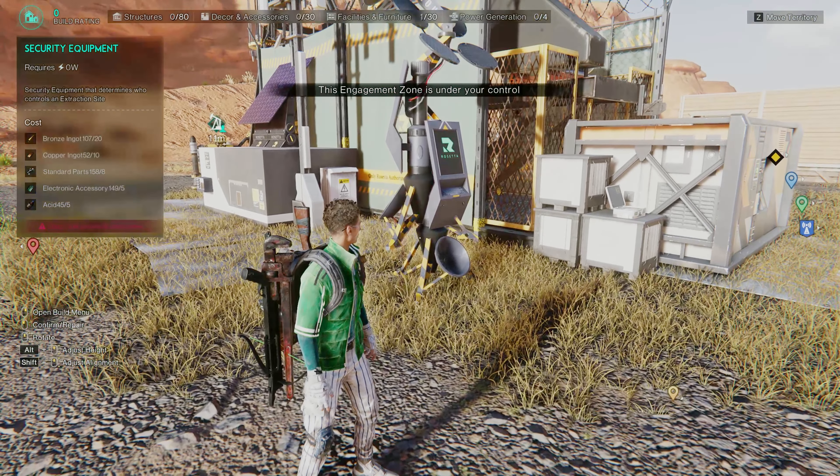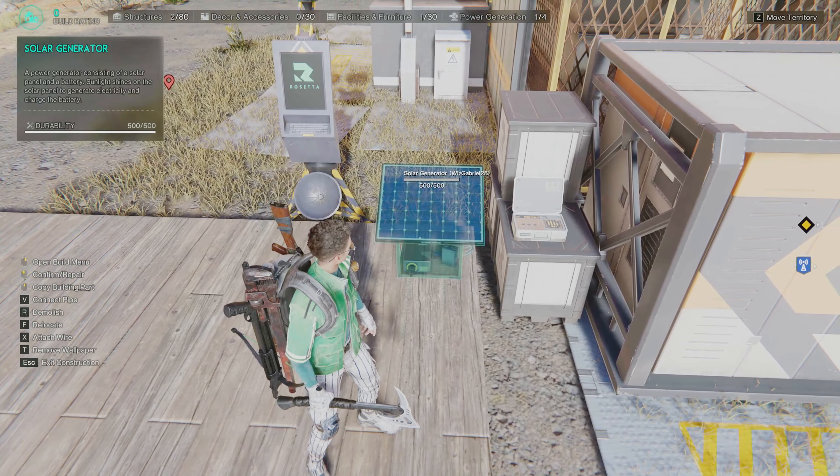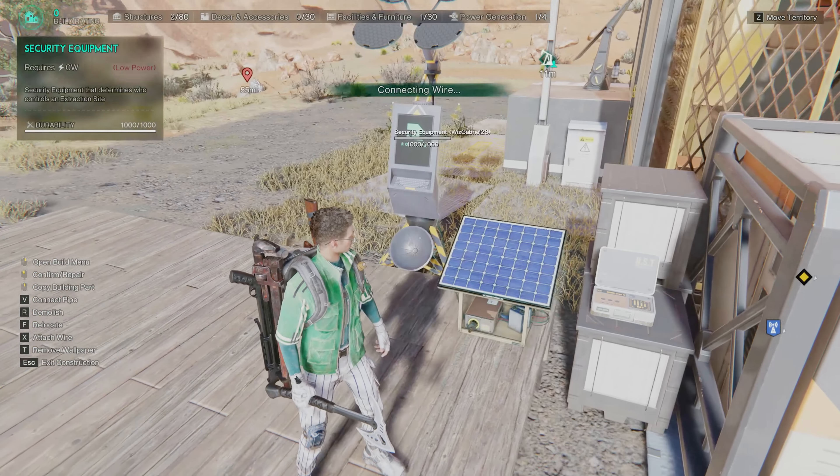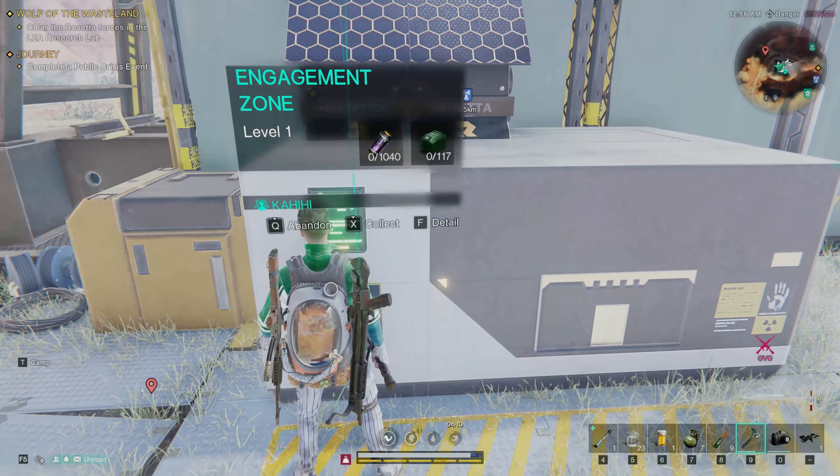Now you can take control of the area. Next, assemble your generator. Attach the wire to the security equipment and turn on the power supply up to 100%.